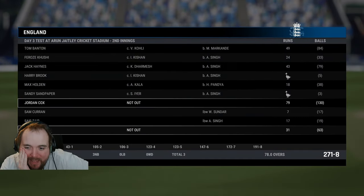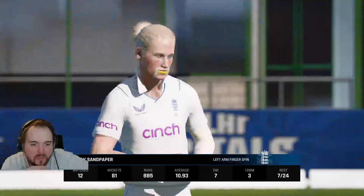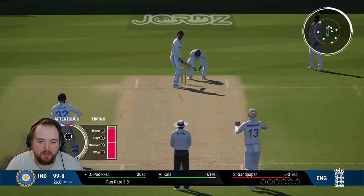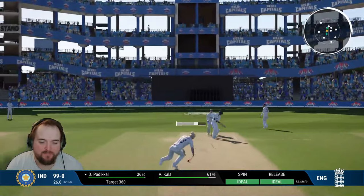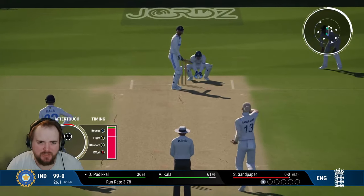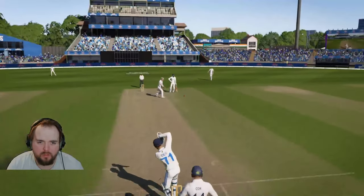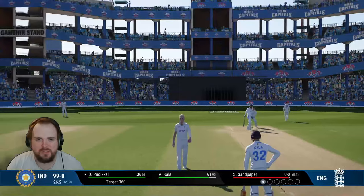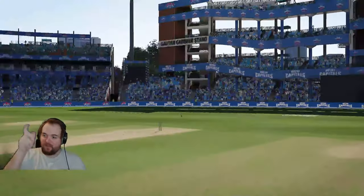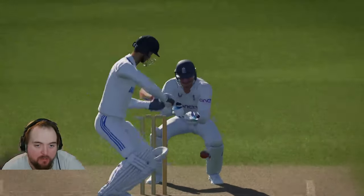We put on that extra runs and end up setting around 360. India are off to a very good start at 99 for no loss. Sandy comes in to bowl averaging just under 11 in test match cricket. India are chasing 360. Sandy bowls a flighted full one, the batsman tries to cut - slip takes it! Sandy picks up his first wicket and gets the breakthrough. India 103 for one.